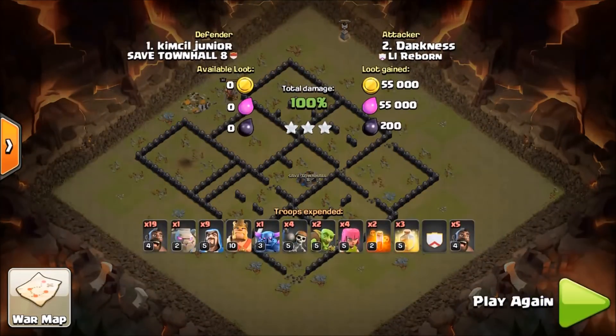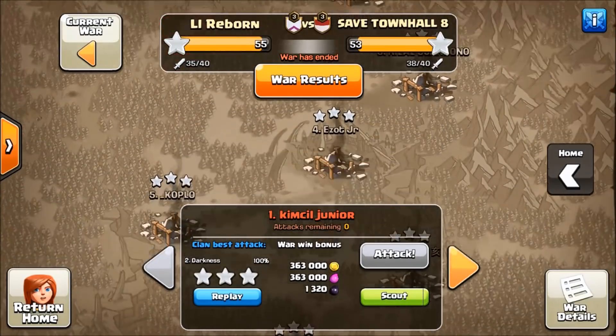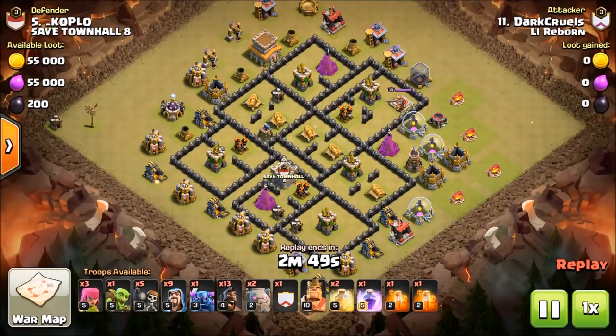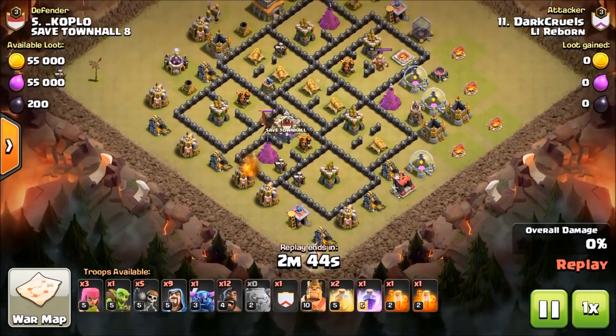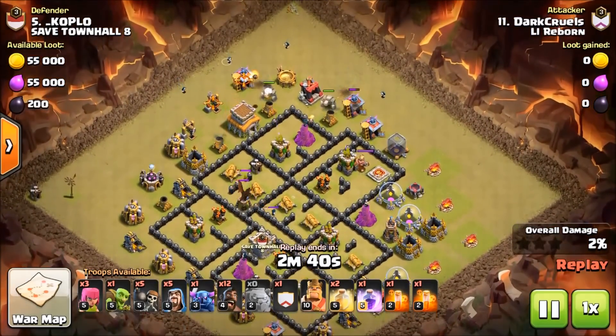Every one of these attacks is going to have a CC PEKKA — these guys have been using the CC PEKKA and it works really well. They also have a PEKKA in their army comp, so it's a double PEKKA attack. Right here, CC pull same as the first one, and now he's going in at the top — he's going to pull the CC that way and poison it.